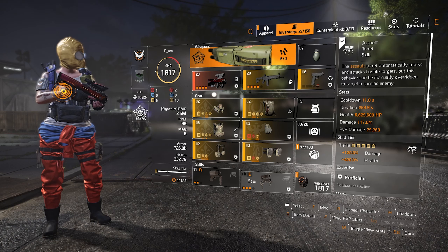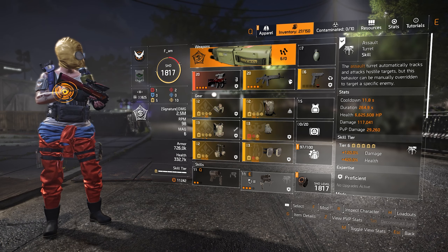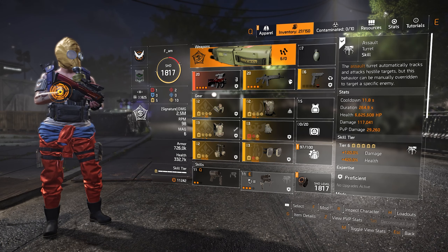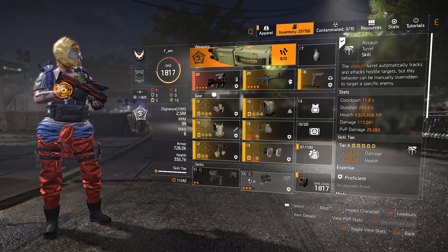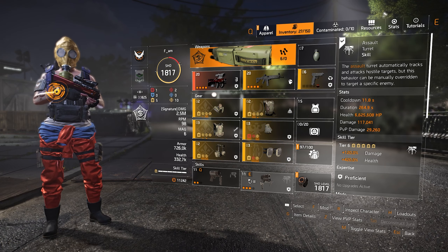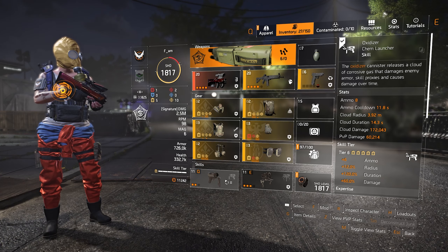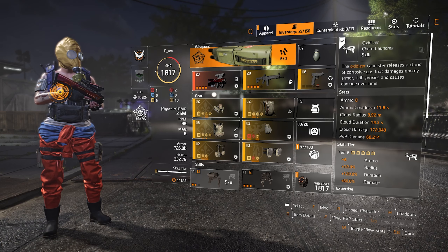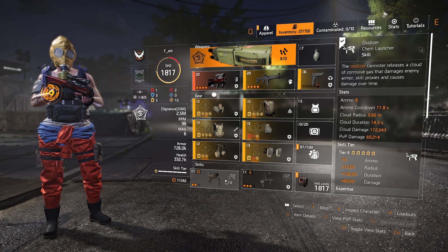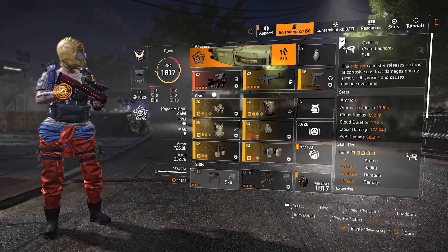The oxidizer is like the seeker mines in the sense that there is a very high chance that enemies will just avoid it — they will jump around, or you will miss your shot, and the oxidizer will do no damage. So I want a secondary skill that will output constant DPS throughout the entire fight, throughout the entire duration of a control point, that I can count on to get enemies killed. Oxidizer is a very fun skill and a very good one.